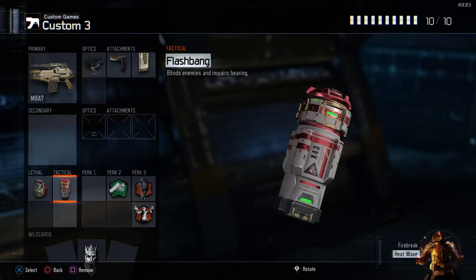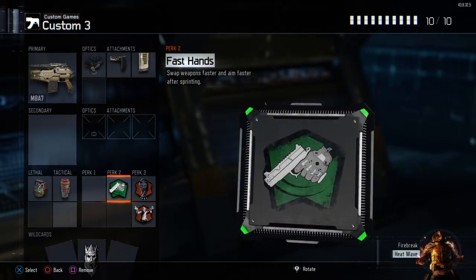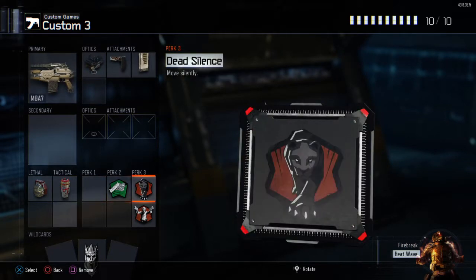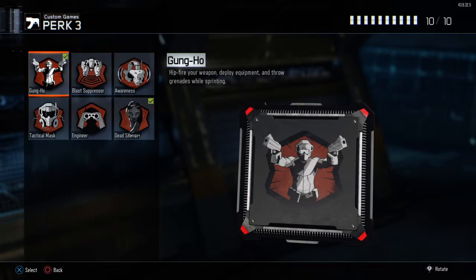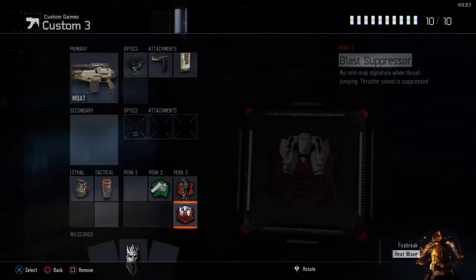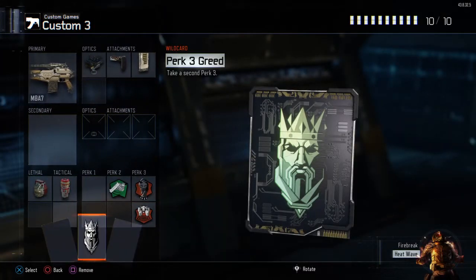Use a frag and a flashbang as a tactical. Don't forget to run fast hands, dead silence, and — not gun hole — I accidentally forgot to put blast pressure. Blast pressure and perk three greed of course, because you need that third perk.